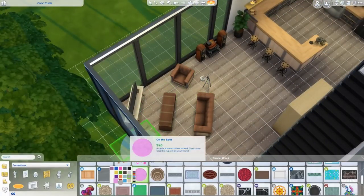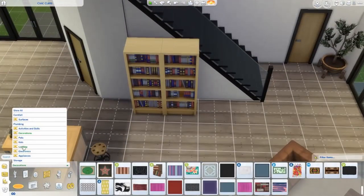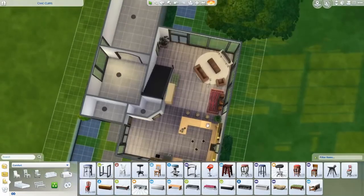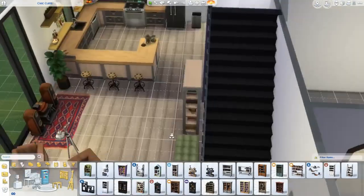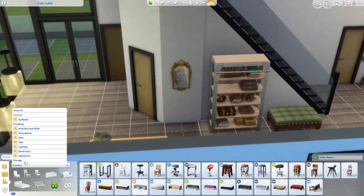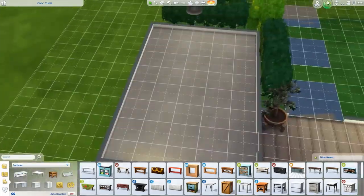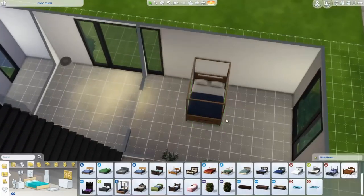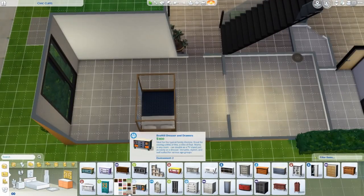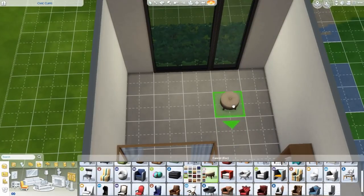I chose more of the rustic, industrial, brown, leather, wood items. I changed things around a lot too, because as you go on you notice what fits better. I also like to add bits of color everywhere, even though it is more of a hardware, metal, wood kind of thing — I like to change it up a bit.